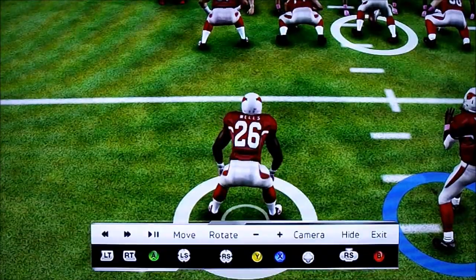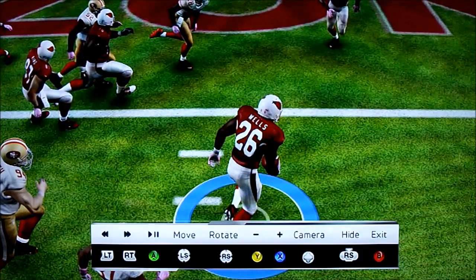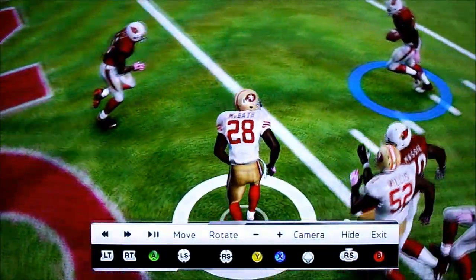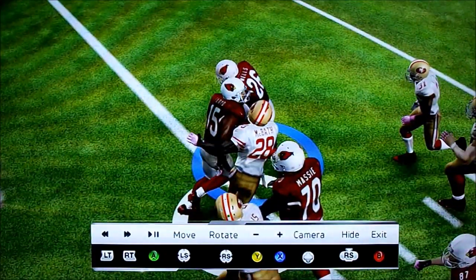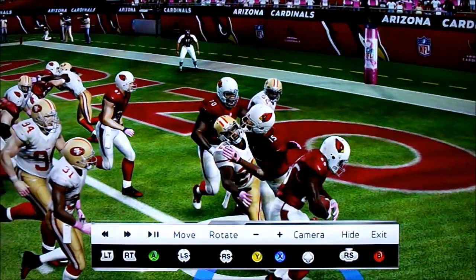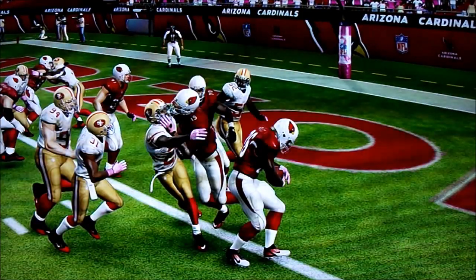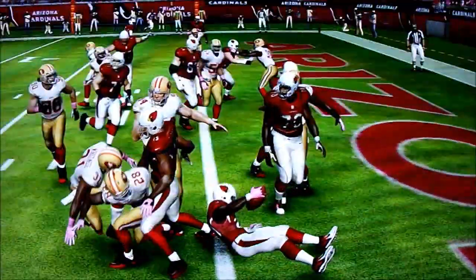A prime example is this outside run with Beanie Wells — it's still going to be a touchdown, but imagine how you'd feel if it wasn't. Notice up in front: McBath is coming in to make a tackle, but Malcolm Floyd is going to block him out. The game doesn't register that Floyd is blocking McBath out of the play, and as Wells goes to pass him, McBath's arm goes up as if doing a semi horse-collar tackle. All of a sudden the game gets stuck in an animation, pulling me back and causing me to fall down in the field of play.